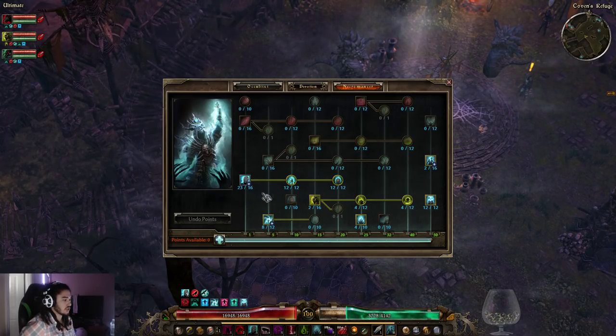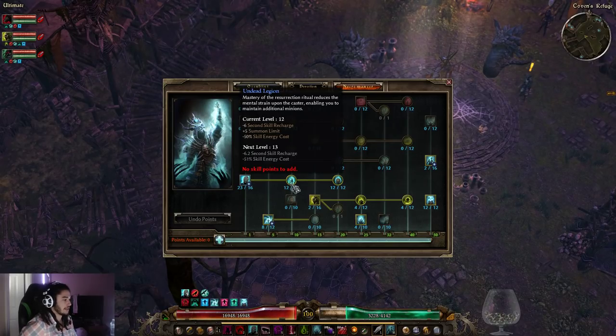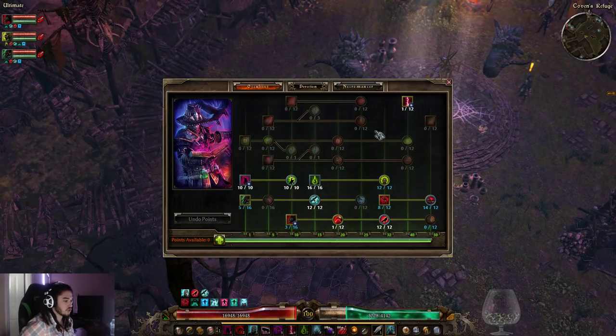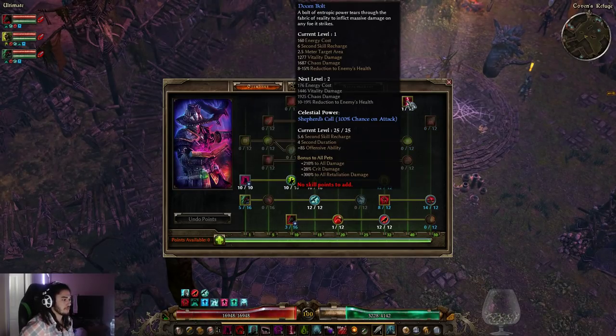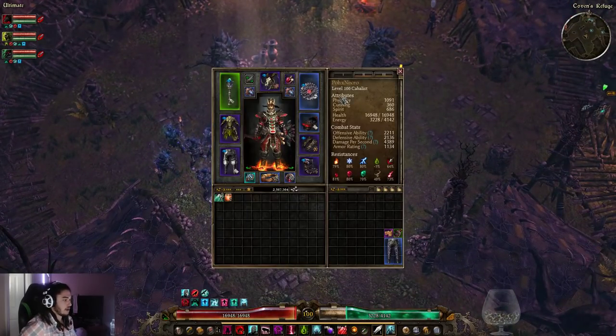Note that your build might look a little different because any time you get plus-to-skills you can remove points — you don't have to spec into Undead Legion and get it to 13 out of 12, because it doesn't get an extra skeleton until around 15 or 16, so you can save a point and put it somewhere else. That's why I have around six to eight points in Spectral Binding. On the Occultist side, I removed Ill Omen for Doom Bolt, because Doom Bolt and Shepherd's Call synergize very well.